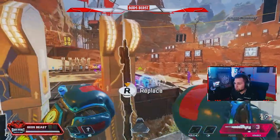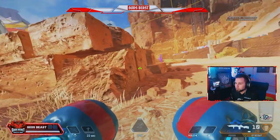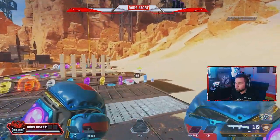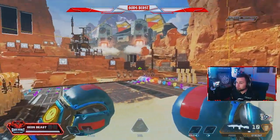Real quick tip with the grapple: always know where you want to land, because when you cancel the grapple or where you grab with the grapple, it will send you in that direction of where you want to land.